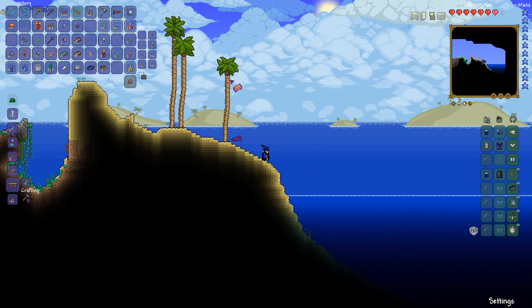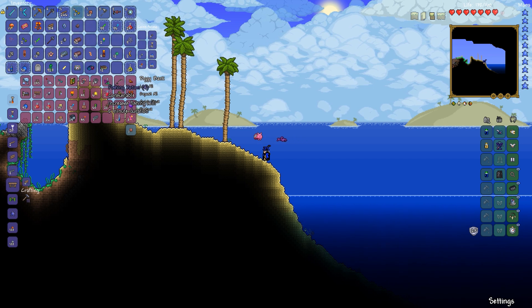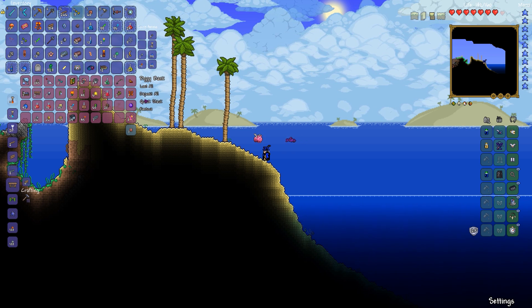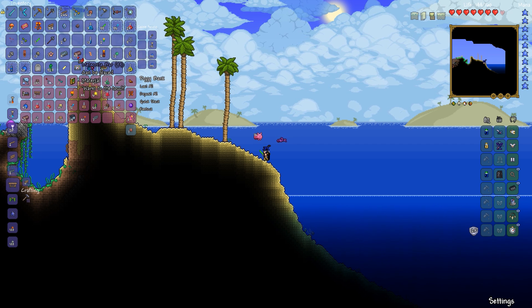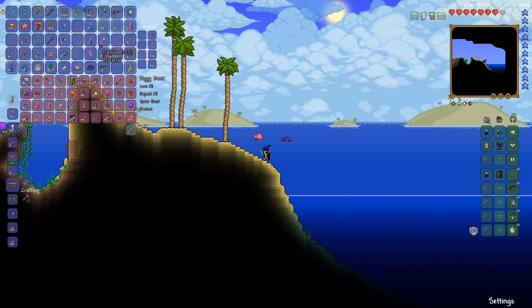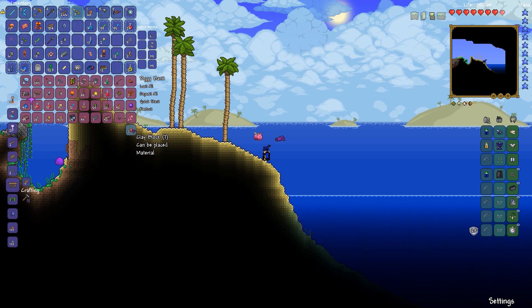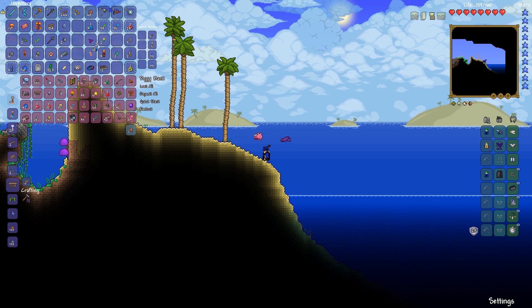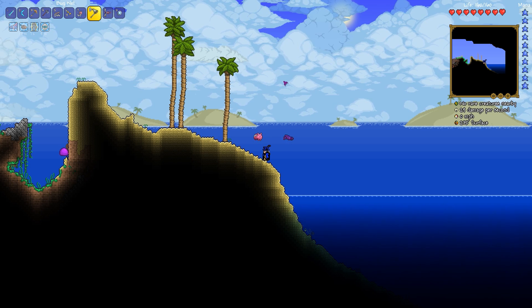I need piggy piggy — give me my flipper potions and my gills potions, please. And we're going to put the meteorite stuff away in the piggy bank. I'm now out of space in the piggy bank.